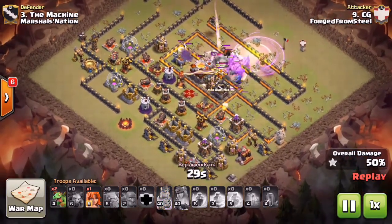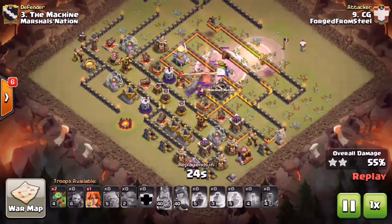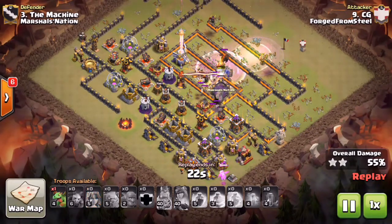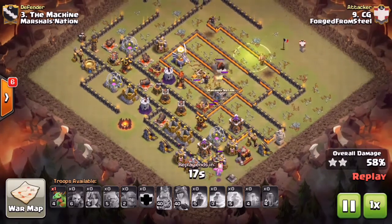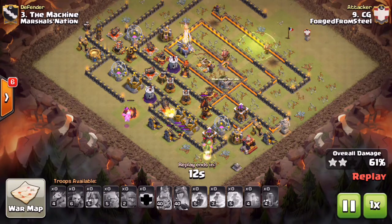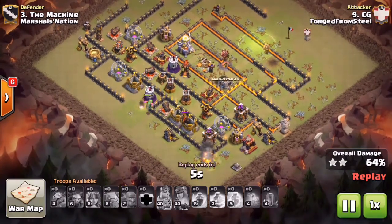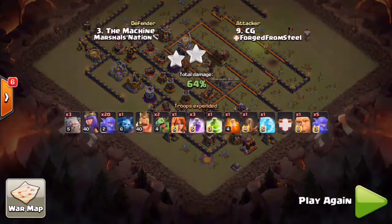He also brings a max Earthquake in the Clan Castle that he dropped in the center to soften everything up - that's 25% hit points it does on any structures. He does have a Valkyrie and a few Baby Drags on the back end to get just that much more percent - a pair of Baby Drags and that Valkyrie for good luck. He ends this attack at 64%, a very solid attack by PSC doing it with the Bowler Smash.